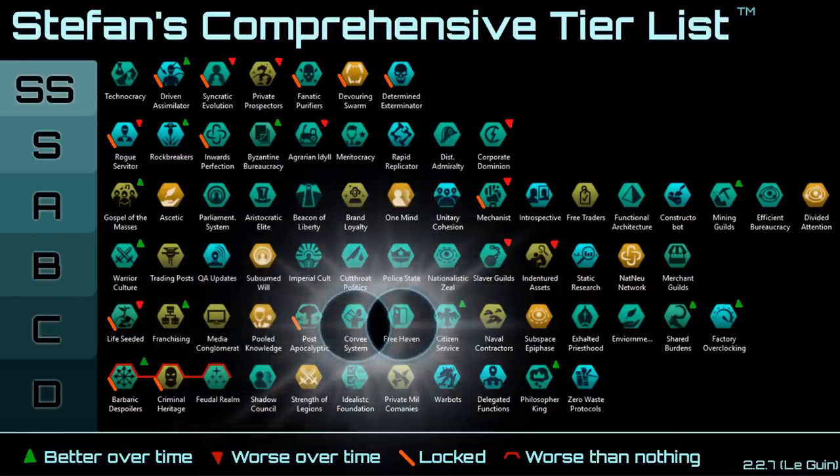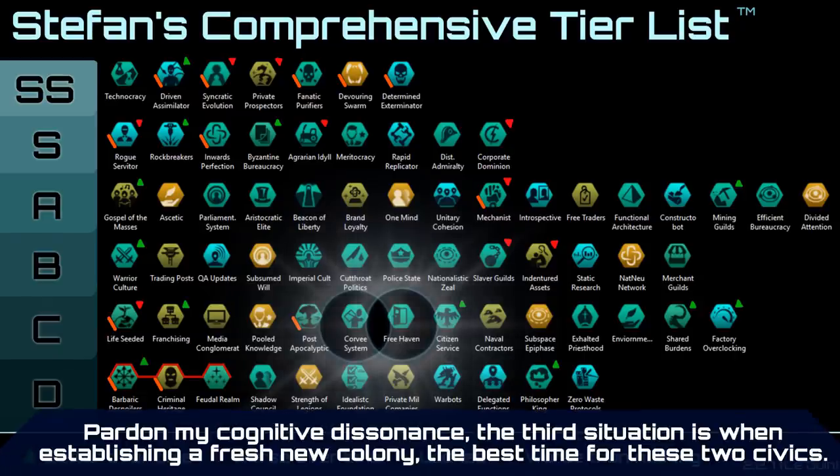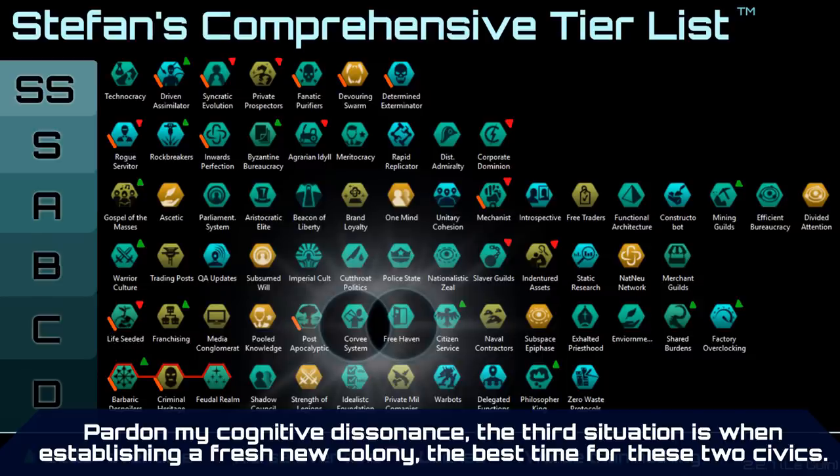Next up we have Corvi Systems and Freehaven. Corvi Systems decreases resettlement costs and Freehaven increases migration attraction. Migration overall only happens when pops from a bad planet are moving to a good planet, and there are only three situations where significant migration can actually happen: one is if you are bad at planet management; the second is signing a migration treaty with another empire, where their planets are likely as good or better than yours so you'd simply be losing pops. Resettlement isn't really an option you use a lot — only really if you're playing fanatic purifiers resettling pops to purge, and even those situations are rather rare and situational.